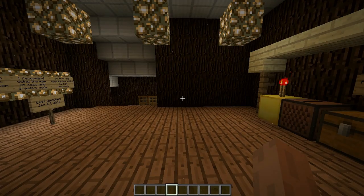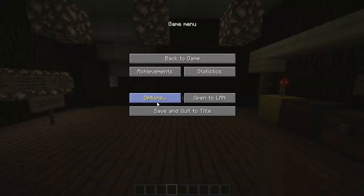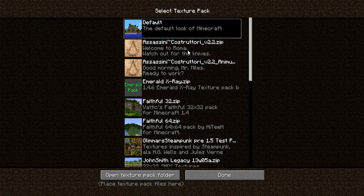Hello there, Minecrafters. Today we have a special treat. We're actually going to look at a texture pack that has two packs to it. I'm talking about Steel Feathers' design of the Assassin's Creed inspired — I'm going to try my best here — Assassini Costruttori.